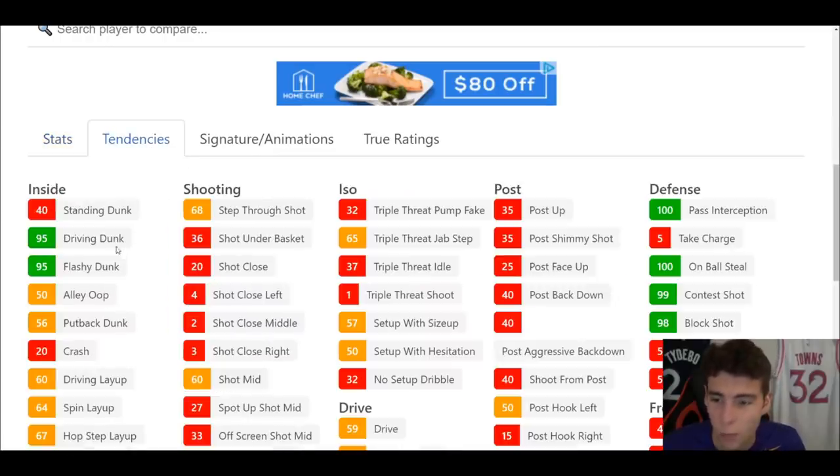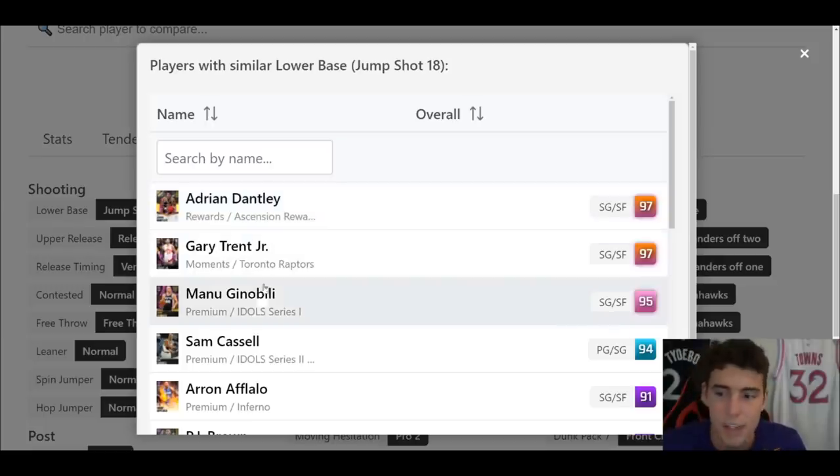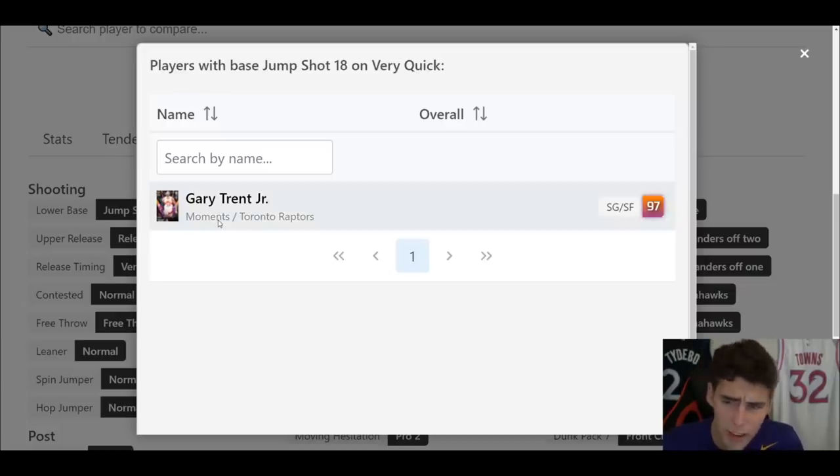He has a 95 driving dunk tendency and incredible defensive tendencies across the board. His jump shot is Jump Shot 18 on very quick — that's the Manu Ginobili release. It's not a very smooth release, but on very quick it's not the worst. It's not the smoothest release in the game, but with Gary Trent Jr. as the base it's decent enough to get off. I wouldn't recommend putting Jump Shot 18 on a MyPlayer, but it's not unusable on very quick.